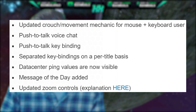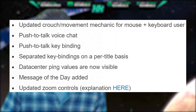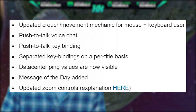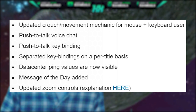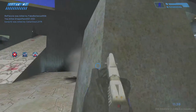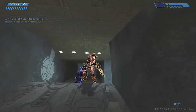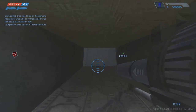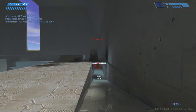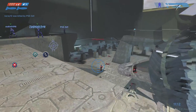Data center ping values are now visible on PC so you can see what server pings you'll be connecting to. The message of the day from the Xbox version is now on PC as well to keep everyone updated on patches or announcements. Updated zoom controls are also included — now if you're using a double-scope weapon, you just click your right mouse button to zoom in, click again to zoom further, and click again to zoom out, freeing up a key binding.